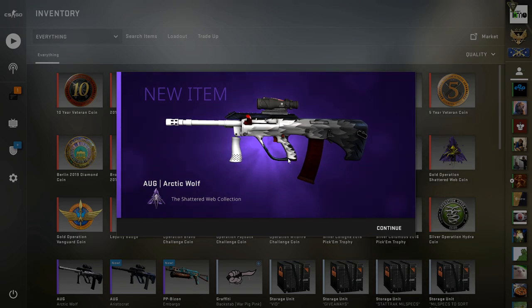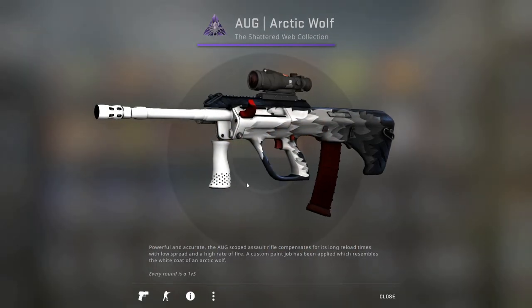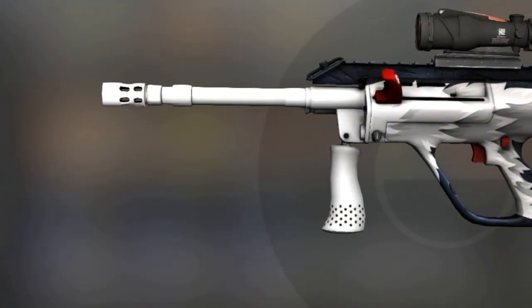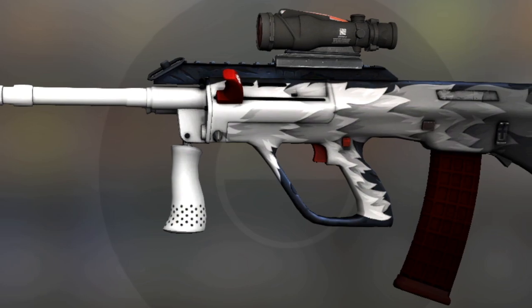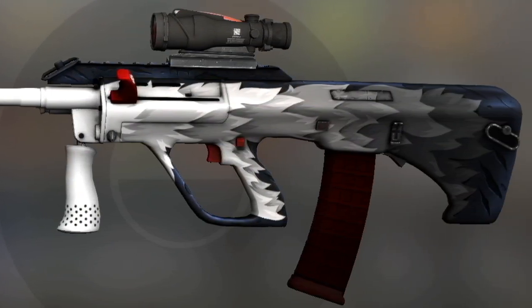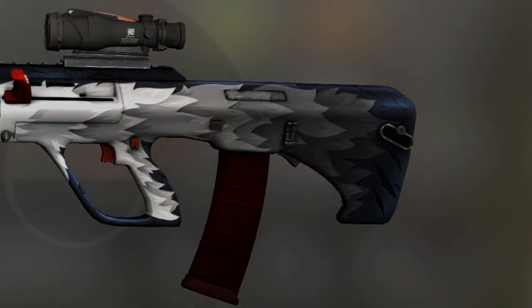Can we find one of the trio we want? Yes — nice, Org Arctic Wolf! That is one of the outcomes we wanted and it does give us a profit, about two pounds or so. It comes in factory new with a 0.0489 float — very nice hit. That's the first profit of the video after three trade-ups, a little bit longer than I would have liked, but still pretty solid.